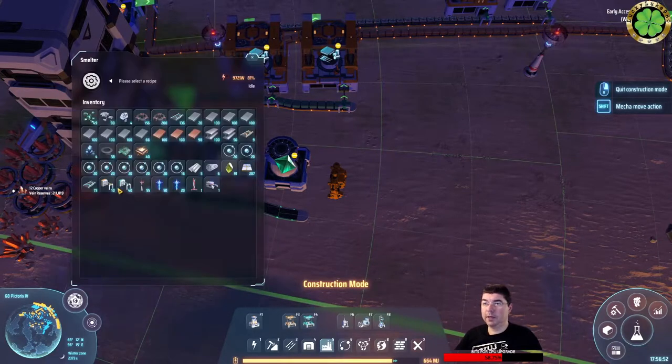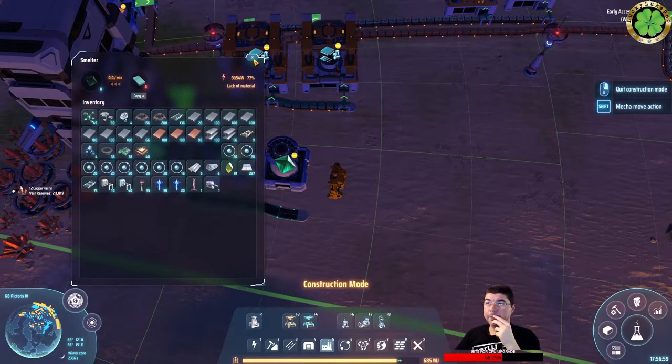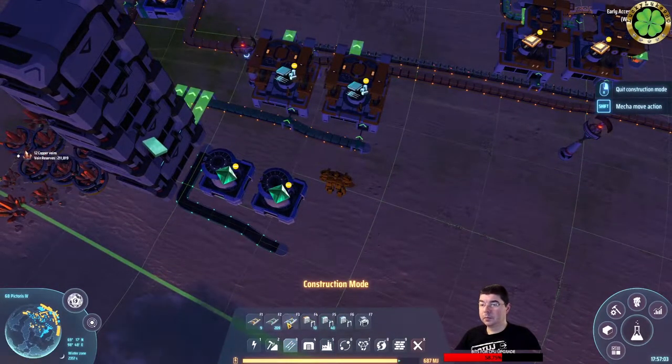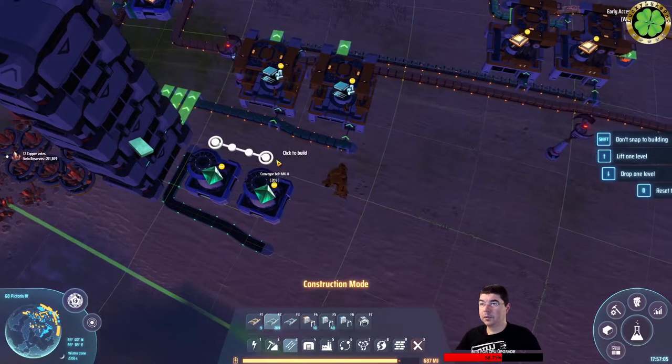Obtained by gathering from silicon veins - it is usually used to make high purity silicon crystals. We can turn stone into silicon! I didn't know that. Well, we might do that - we sure could do that.